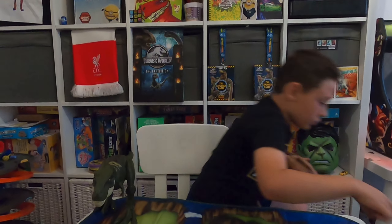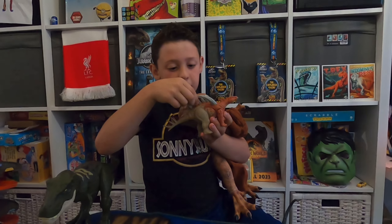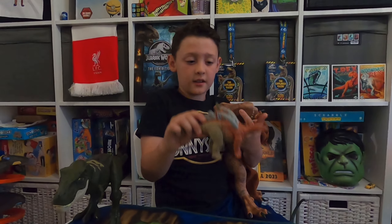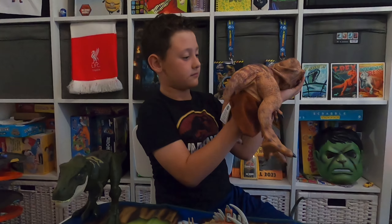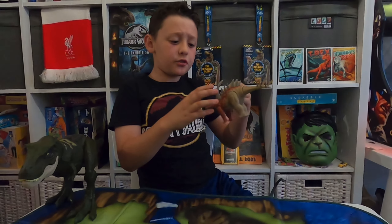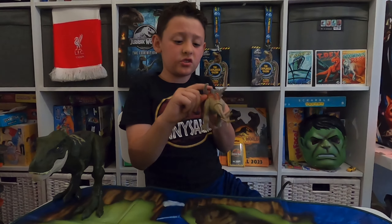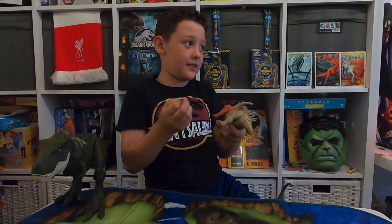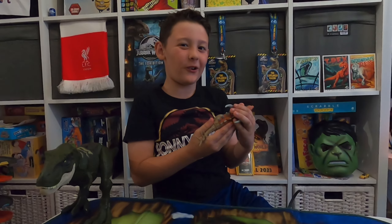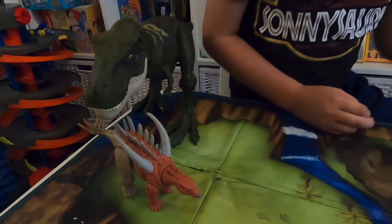Now for our next dinosaur I'm going for my Kentrosaurus. It has a secret pod in it — and I think if you have a Jurassic World game you can scan it and get this dinosaur in it. The Kentrosaurus in Jurassic World can face the T-Rex, but it doesn't have one of these side spikes. In real life, if they were right outside in our garden this would be the size of like my dad, which is about six foot.